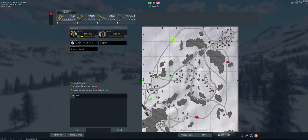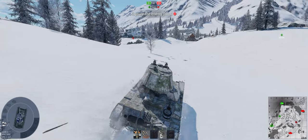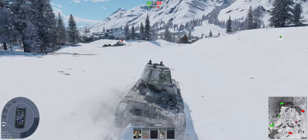Alright, the map's Frozen Pass. I used to love going up on this bridge, but the map changed so it's not as good as it used to be. We're going to spawn over here, get behind this rock, and shoot down past the church. This tank is pretty slow getting to the battle, but once you're there, that gun is freaking phenomenal — trade-offs.